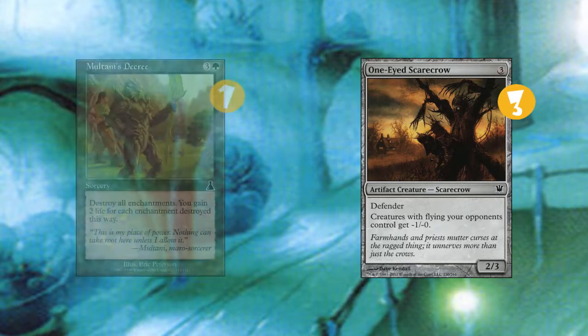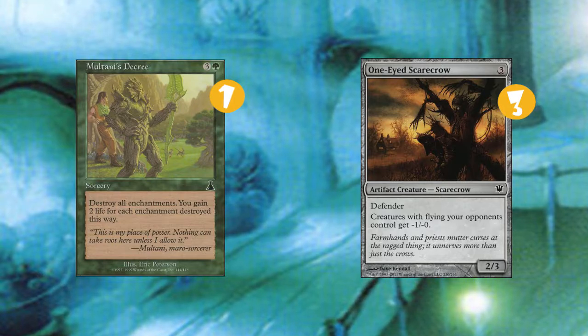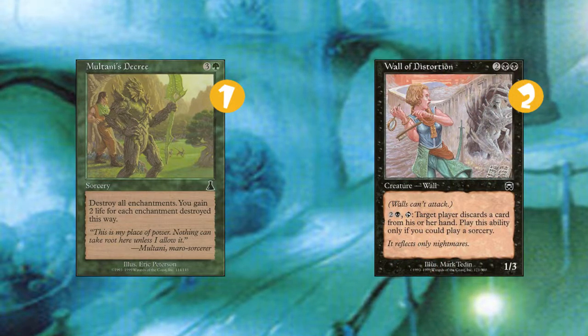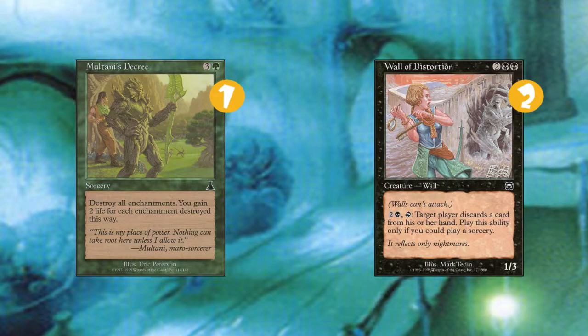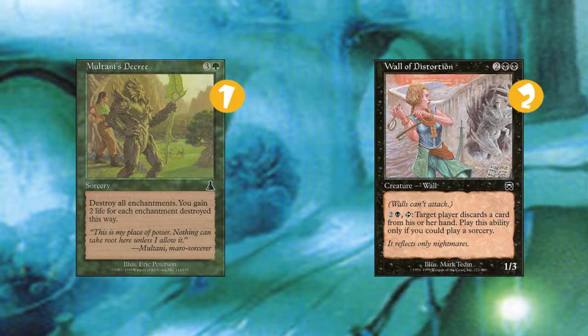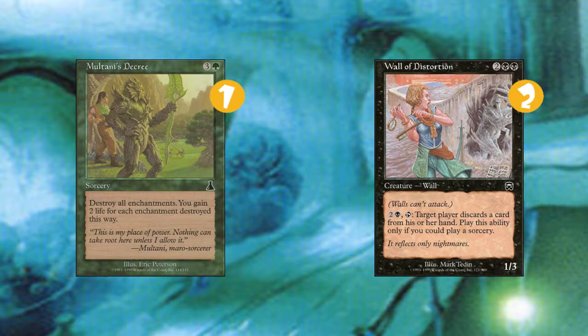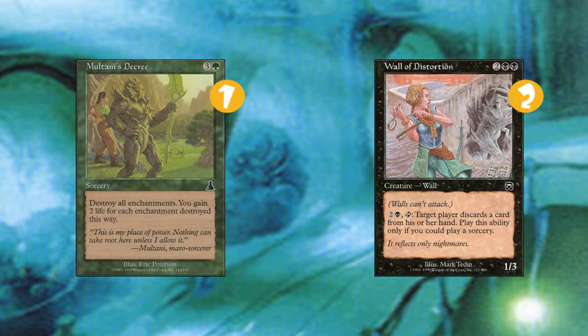Then we have 1 Meltdown's Decree — destroy all enchantments. Great against Boggles and good against Stompy because of all the Rancors. Then we have 2 Walls of Distortion. I know it's off color, but both Axbane Guardian and our ability to tutor out Axbane Guardian and cantrip into Axbane Guardian make playing this make a lot of sense. It's really good in a long game against certain control decks that have been popping up more and more in the format, and we have the Axbane mana to cast it easily. It's another defender.